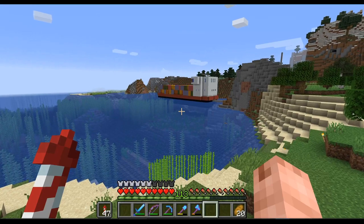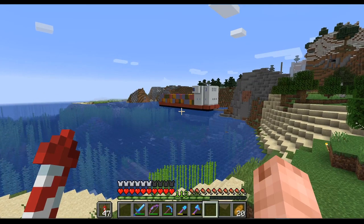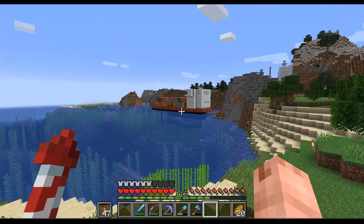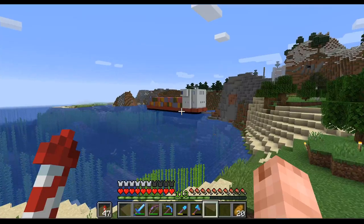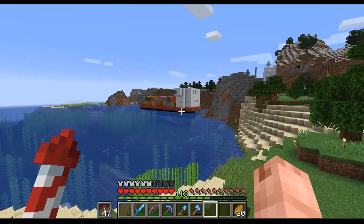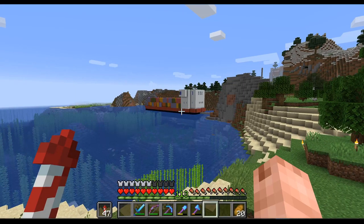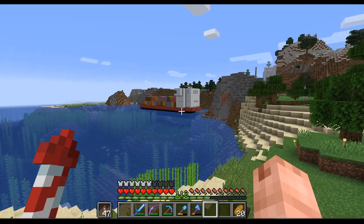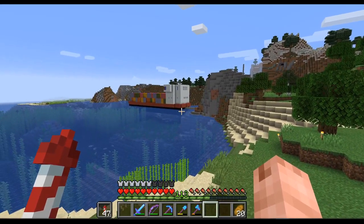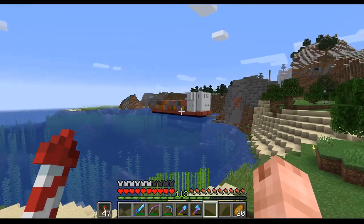I'm quite happy with how this cargo ship turned out. As I found out, the color at the bottom is apparently the wrong way around — the part that is underwater is red and the part above is black. But it is how it is.